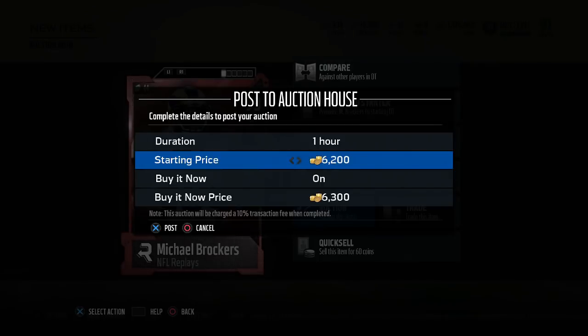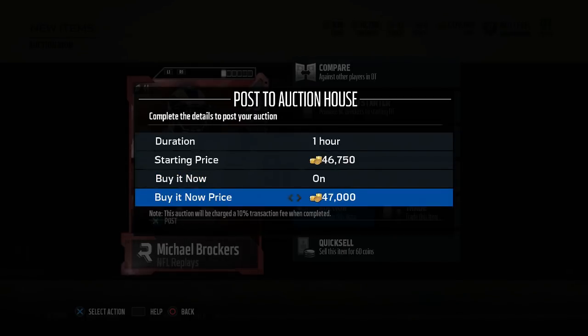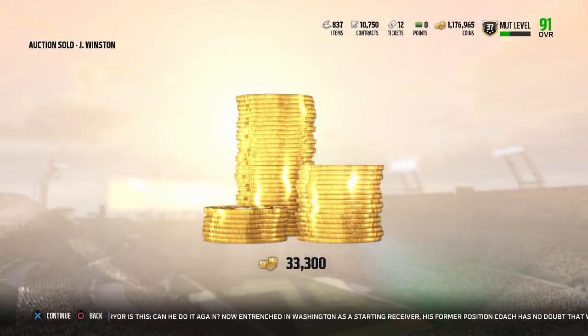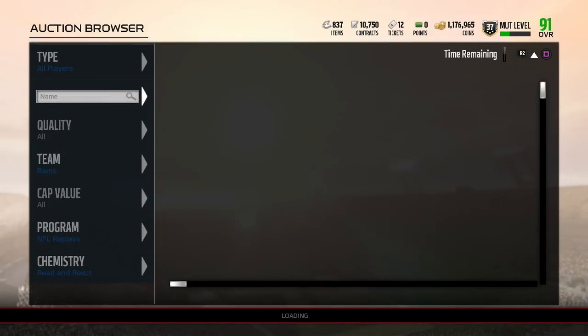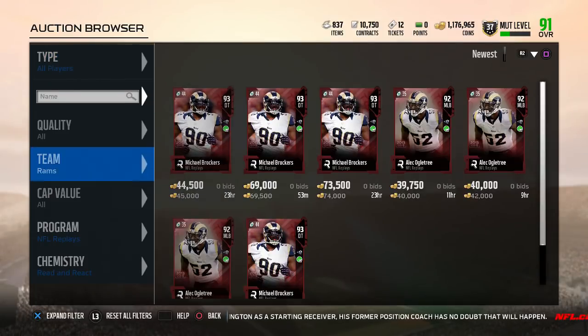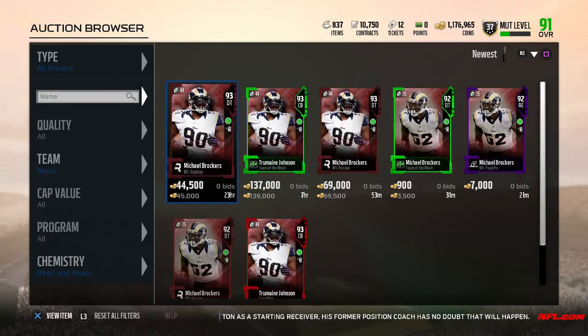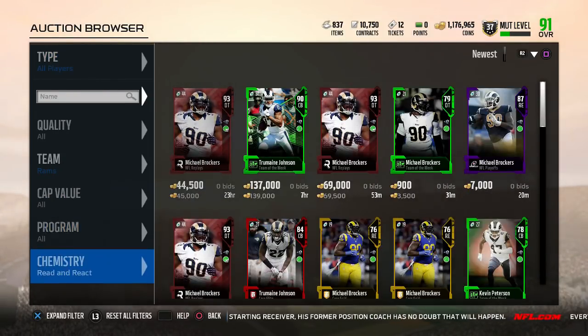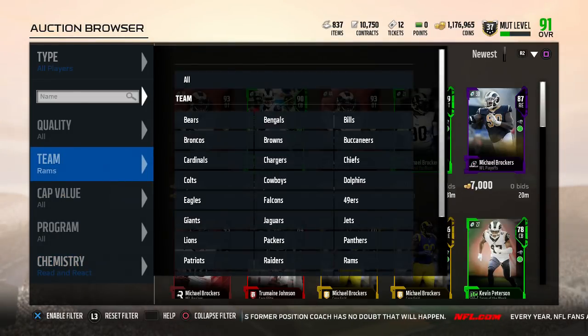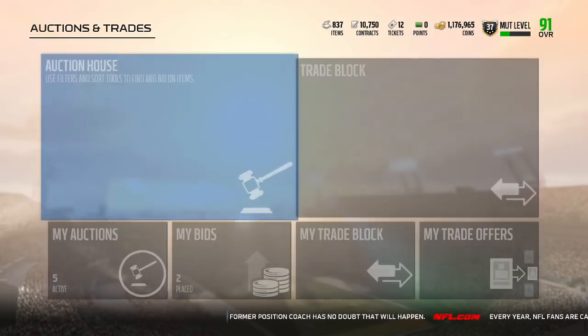It's a little money but it's money. I could overprice him and sell him for 60k and he'd end up selling, but I got enough cards in my binder so I'm just selling for 45. And look — Jameis Winston already sold, bro. Easy! I only made 5k off that card but that's all you want to do.